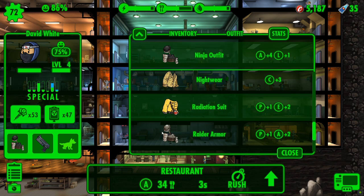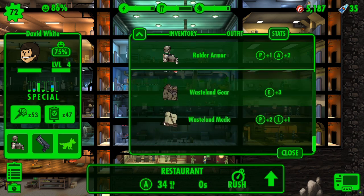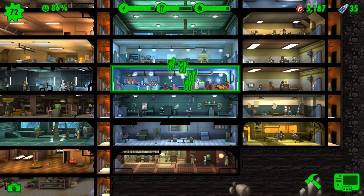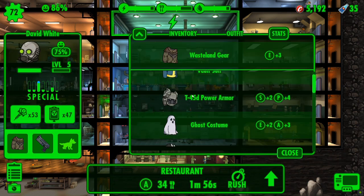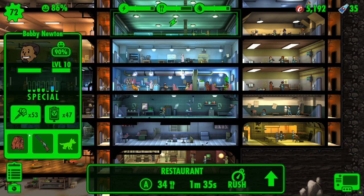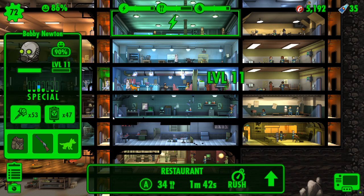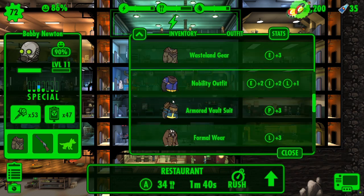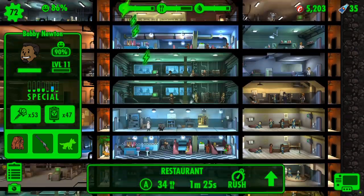Level up with endurance wear — not raider armour, we want wasteland gear. Collect the resources, level up, and put back into the ninja outfit — that's agility plus four. Somebody else needs levelling up too — into endurance wear, so the wasteland gear, then back into the handyman jumpsuit. Onwards and forwards.